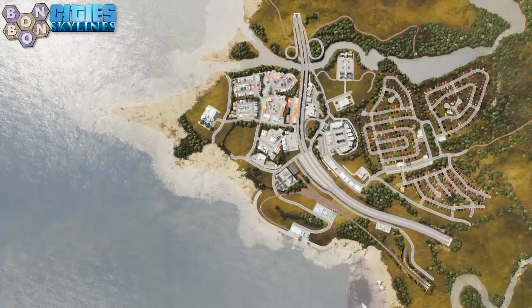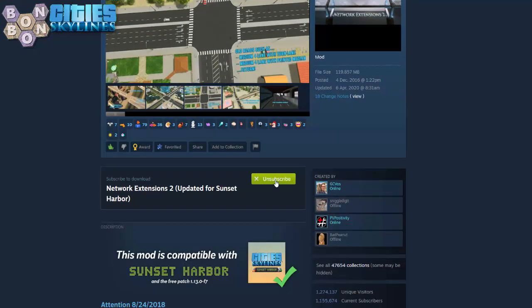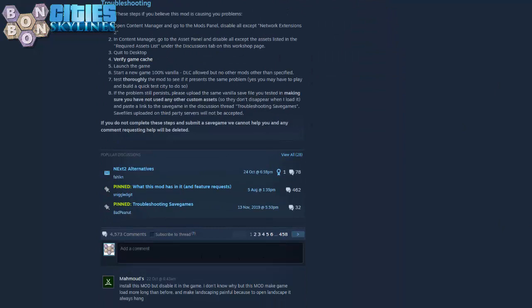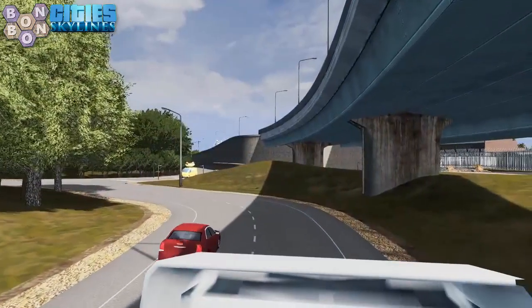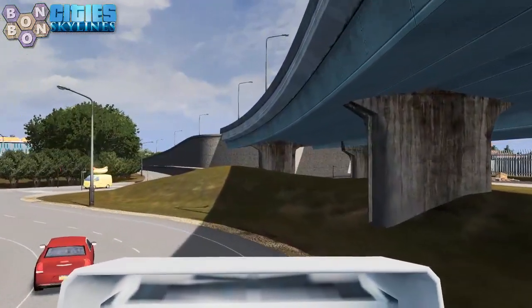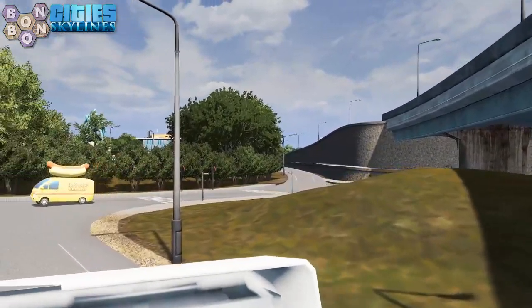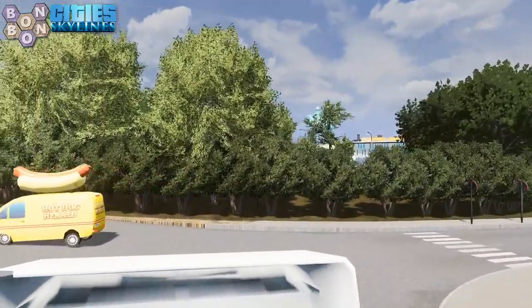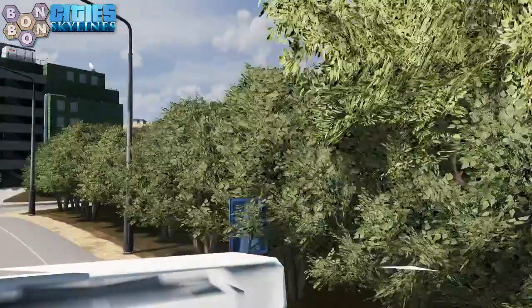Just one last thing: head back to the workshop and unsubscribe from Network Extensions 2. And if you haven't done so already, drop the creator a thank you in the comments for what's been, for the longest time, one of the most popular mods on the workshop. Now, when new mods launch, your city will be safe. There's no longer any risk of your obsolete road mod indirectly breaking your city, while the new roads you have will look pretty much identical to what you had before.